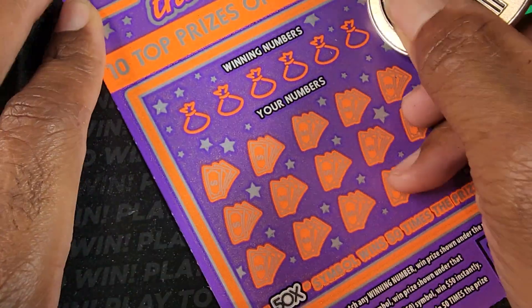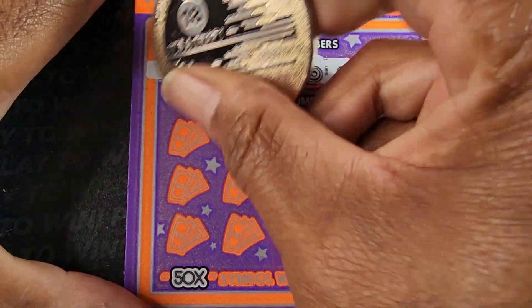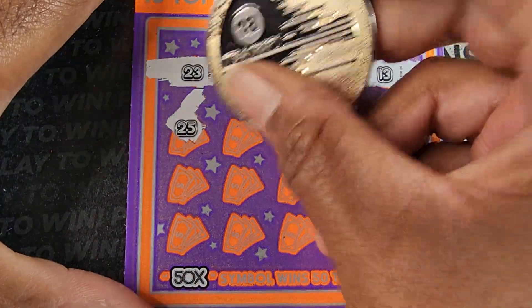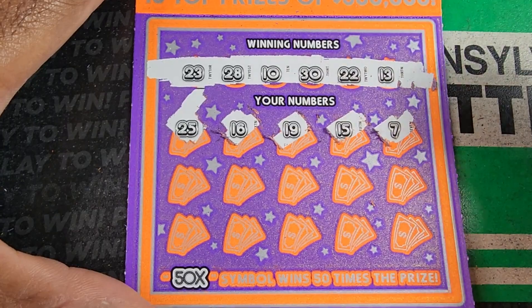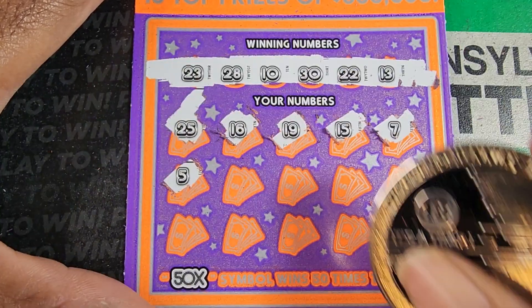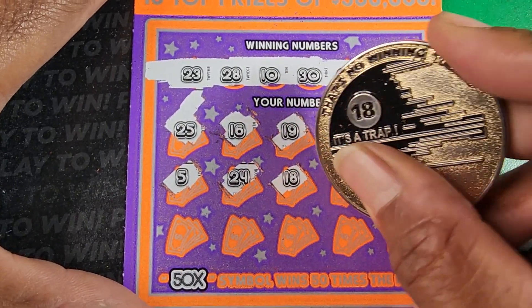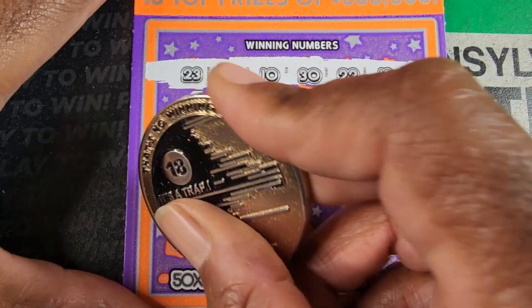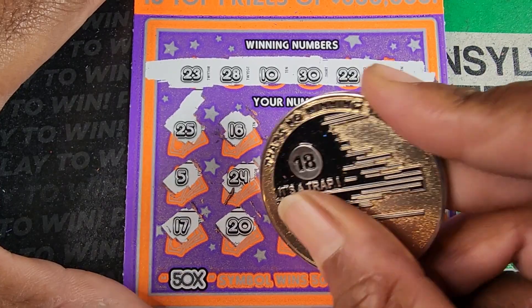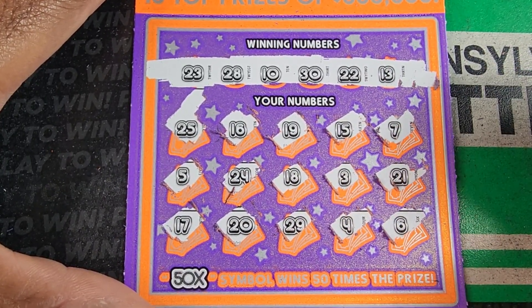Still looking for my first 50x on this ticket. 13, 22, 30, 10, 28, 23. 25, nothing up there. 16, we have 13, 19, 15. No 5, no 7. 24, 18 — not today. We have 13 up there. 3, 21, 22. 17, 20 — we have 10 and 30, of course. 29, we have 28. 4, 6 — no singles.